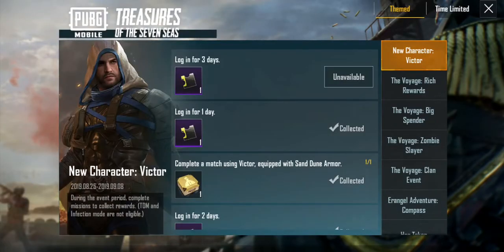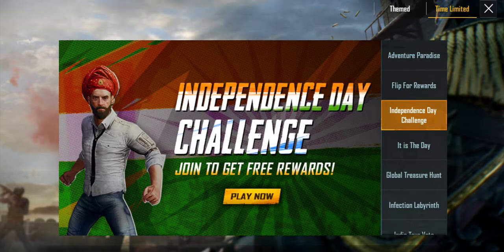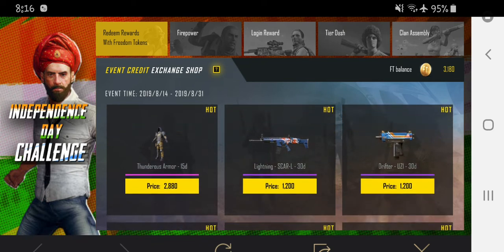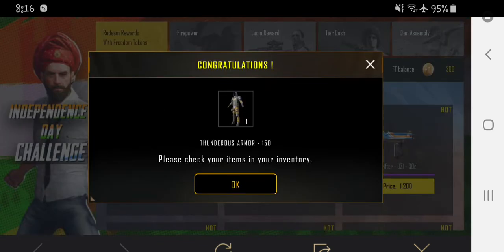It's in events. You need to switch your country to India in order to get this. Go to the Independence Day challenge and here it is in the exchange shop — purchase it. There it is, it's 15 days.